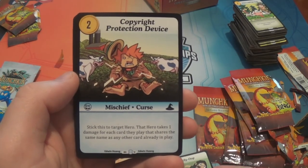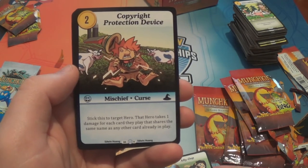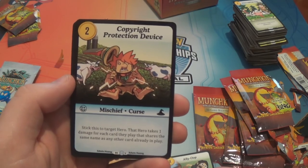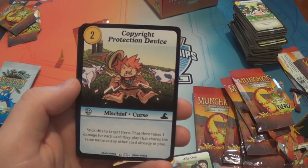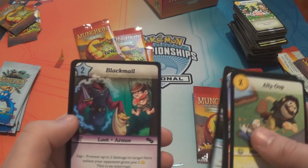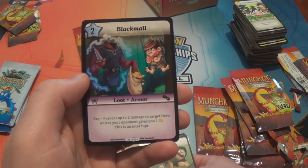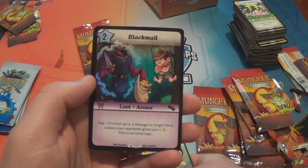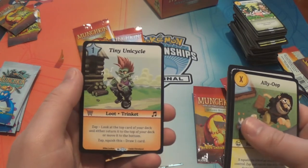Stick this to target hero — that hero takes one damage for each card they play that shares the same name as any other card already in play. That seems very situational. Blackmail is another V rarity we haven't seen — two-star loot: zap, prevent up to two damage to target hero unless your opponent gives you one gold. Tiny Unicycle.